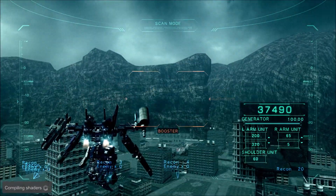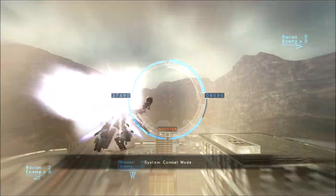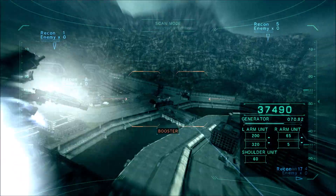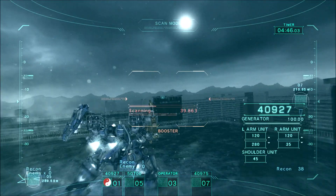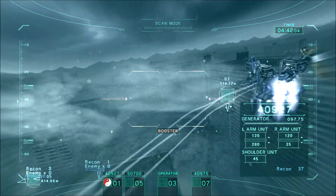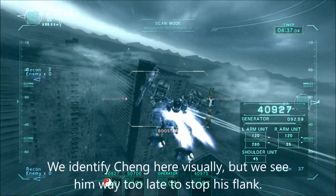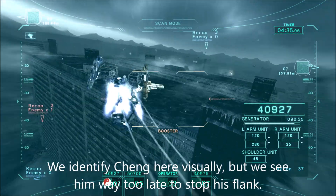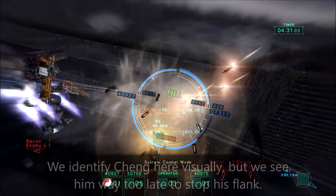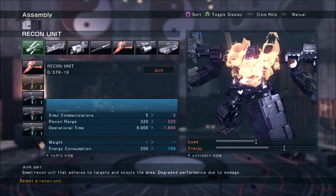These recon units are best used for playing attacks ahead of your advance. Try to throw them into hostile or unexplored territory to ascertain the enemy's whereabouts. You can also place them on your flanks to detect aggressors before it's too late. Many encounters in both PvE and PvP constitute a search and attack. Whether attacking an enemy position or defending your own, set up sticky recon units so you can pivot your base of fire to meet the enemy's approach.